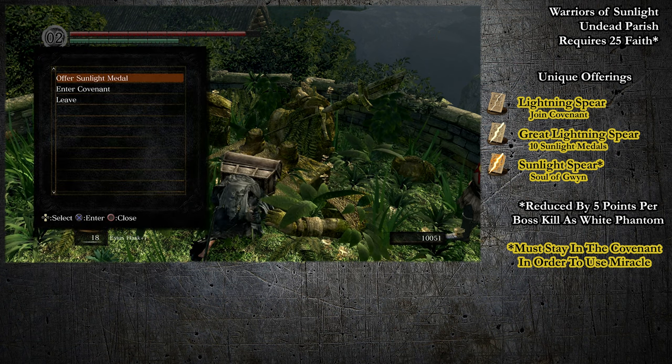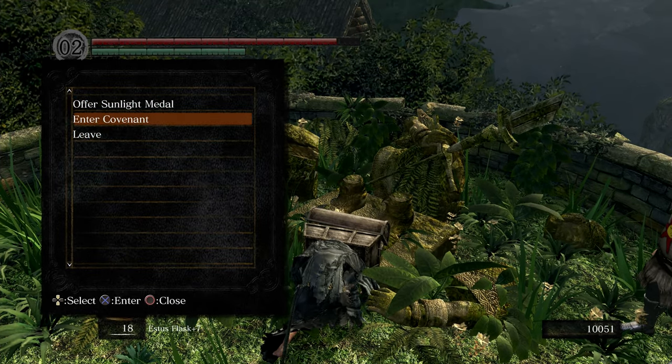So it's a bit of a hidden miracle. As long as you have the Soul of Gwyn and 10 Sunlight Medals, you'll get everything from this Covenant.